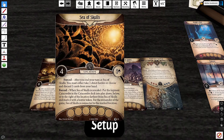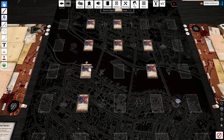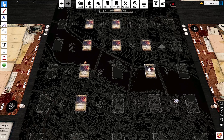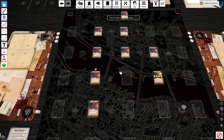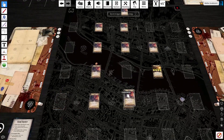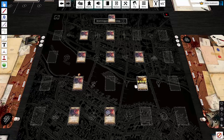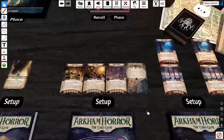Sea of Skulls is very much in line with reducing randomness. Its forced effect is that when you put it into play, you place the topmost Catacombs card into play above, below, or to the right of the furthest location from Sea of Skulls. Then you mark that location with a horror token and it connects for the rest of the game. What it does is allow you to choose which side of the furthest location to place the Catacombs on, so rather than having two completely disjointed paths, it becomes a circle — it connects. That just makes the Catacombs tremendously less random and more player-controlled.